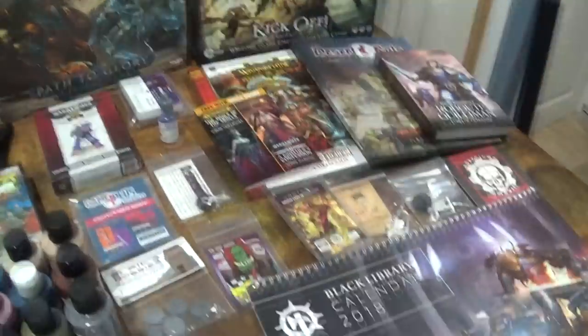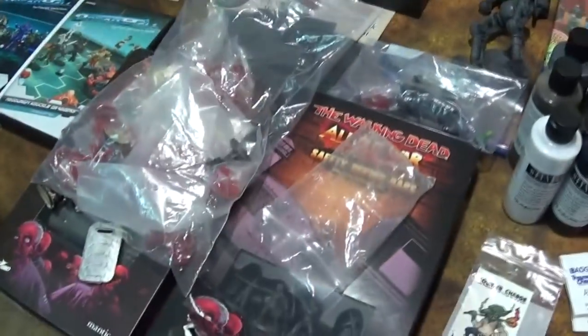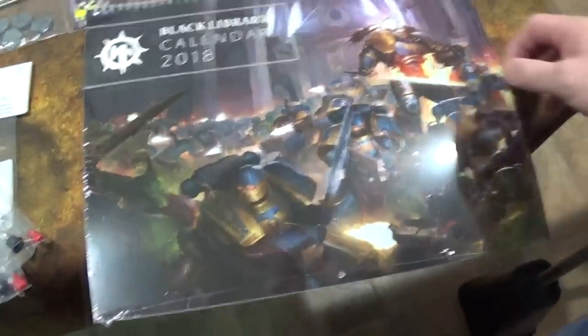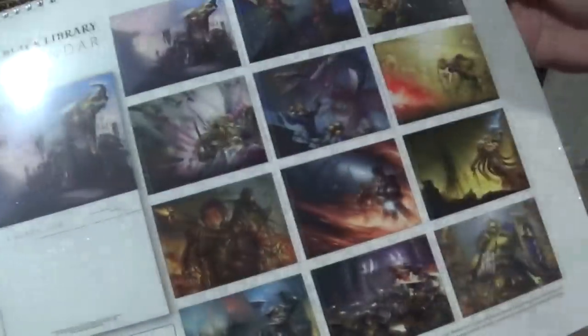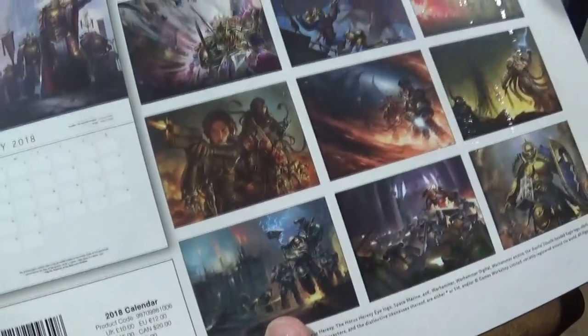Everything here is what we got in our swag bag. This year I did the $50 bag. We got a Black Library calendar for 2018 - and the pictures are amazing. It's a 40K and Age of Sigmar calendar. Whether you like 40K or Age of Sigmar or even if you don't like GW, you can't fault them on this artwork.